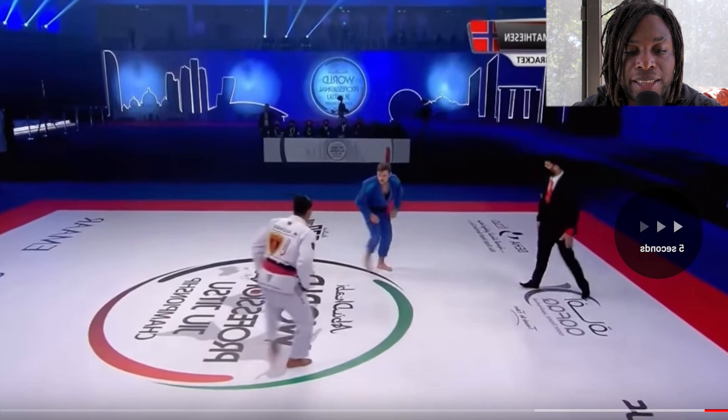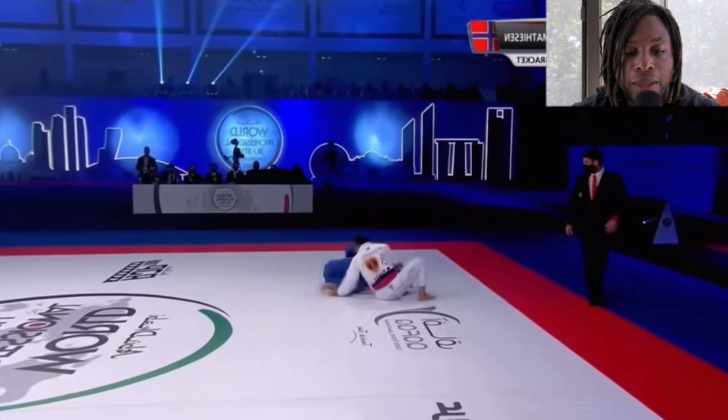And let's see — double guard pull. I'm going to rewind that real fast. I think Mika kind of slid in, and I think Espen wanted to pull as well.